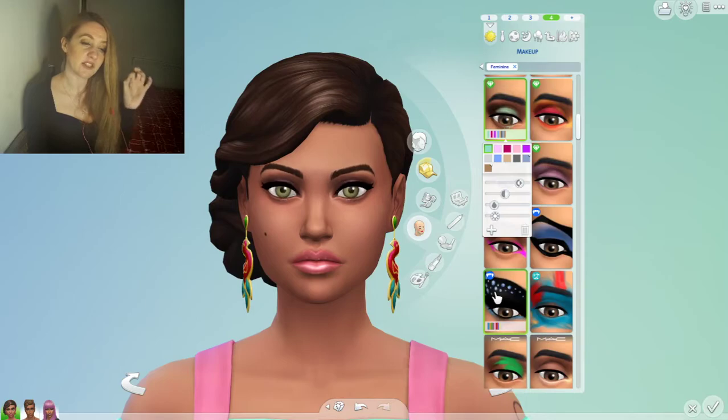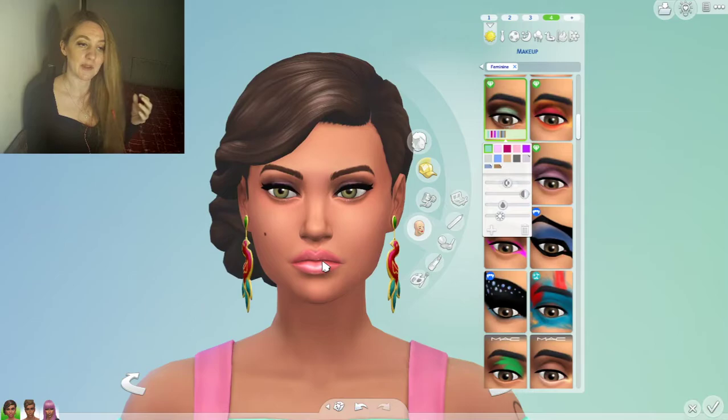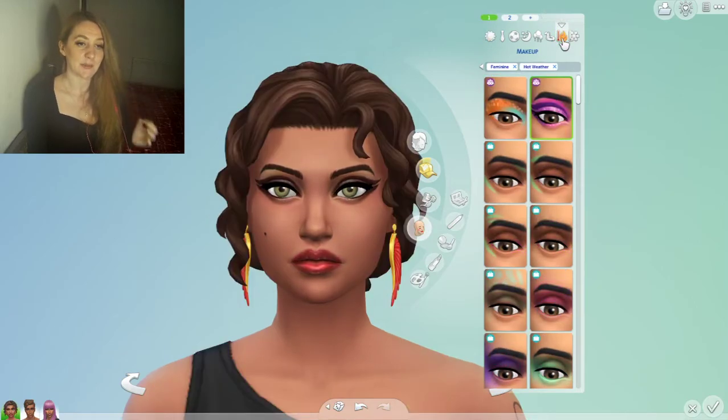By playing around with these sliders you can make some really beautiful, subtle color combinations of makeup, and you can save them to use again on that sim. I went for a coral lipstick with green — I thought that was a really nice party look. But I also want to show you how you can apply this to the new eyeshadow that's in the game.